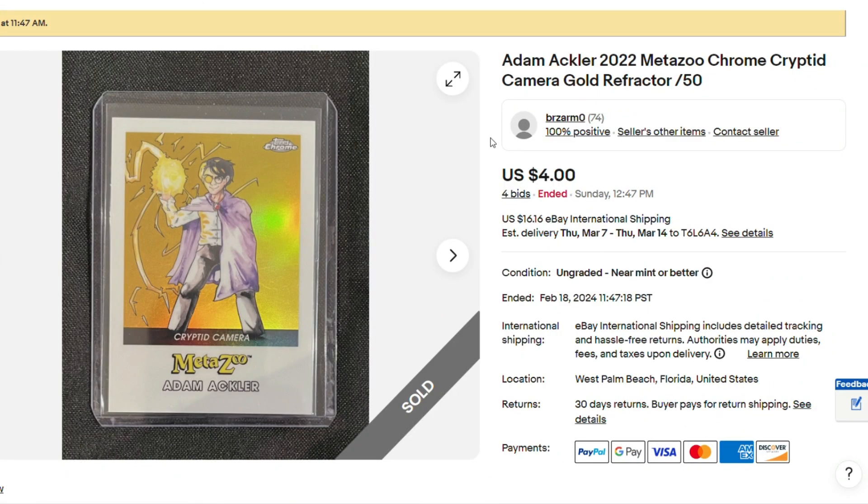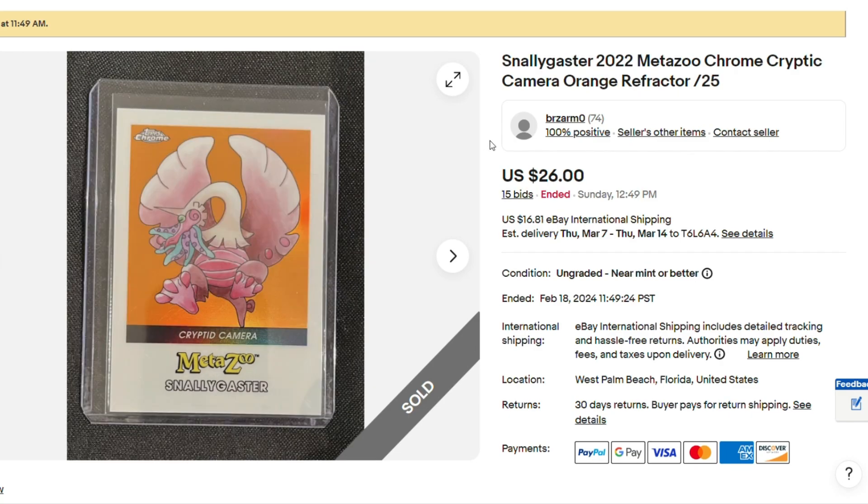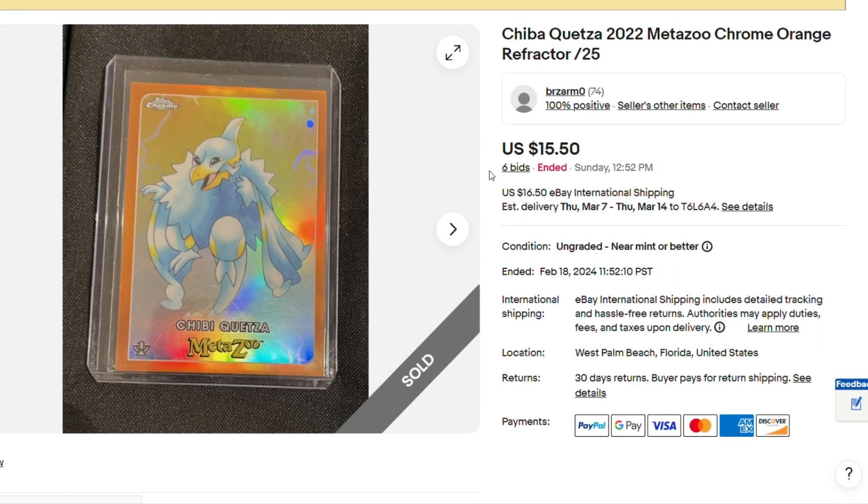Poor Adam Mackler — look at this. Cryptid Camera, serialized out of 50, $4. Here we have Stallygaster out of 25, Cryptid Camera, $26 — I'd rather have the Adam Mackler. Yeah, how did Stallygaster sell for so much? I mean, it wasn't much, but it was even more than Chibi Quetz out of 25 — I'd rather have that card. $15.50. Can't complain with that. These are all decent pickups for the price point.